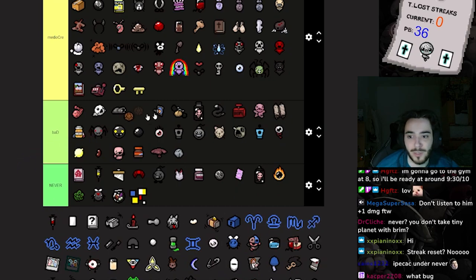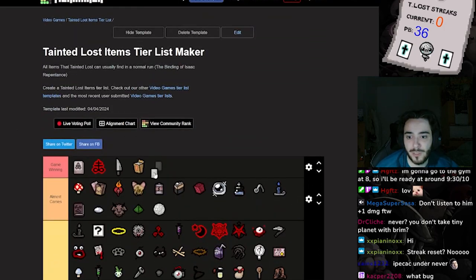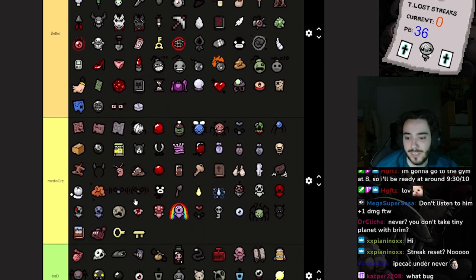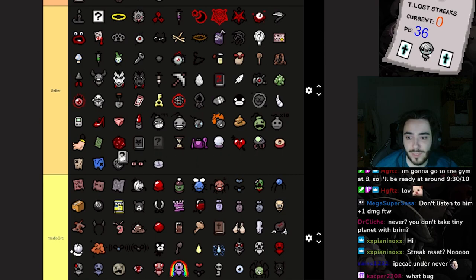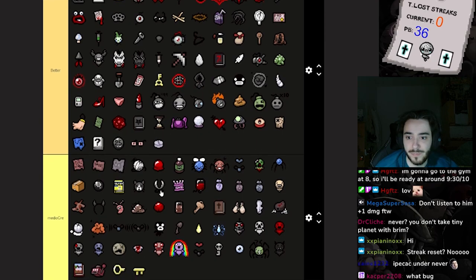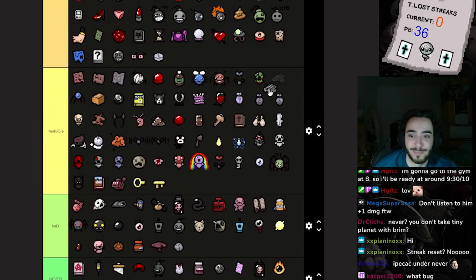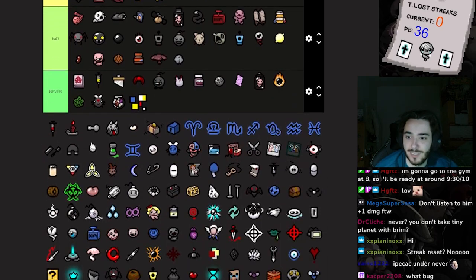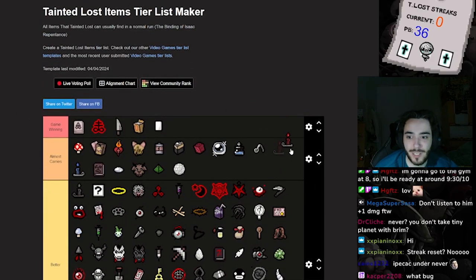We don't care about re-rolling rocks — it's boring. Blank Card is huge — Blank Card almost carries but you need a Holy Card, so I'll put it at the end there. Book of Secrets is basically mapping but it blocks your active item slot and it's also random. Box of Spiders — it's a little bit more consistent. Red Candle is gonna save the early game but I like Blue Candle more.